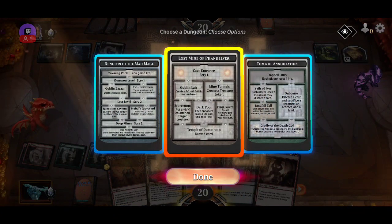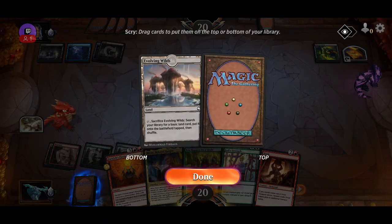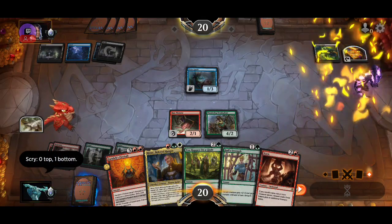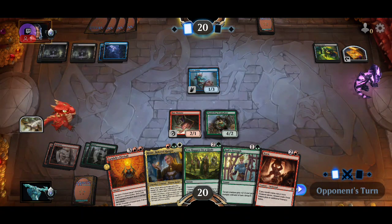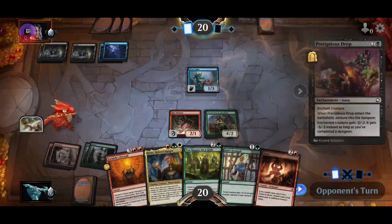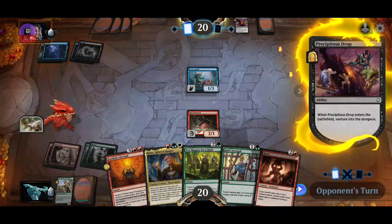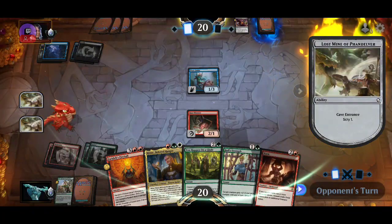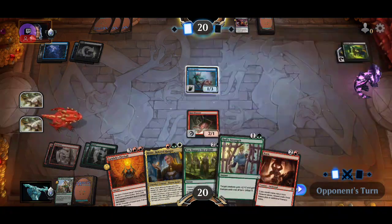I'm gonna go into this one because I want to create a 1-1 Goblin. Do I want a land next turn? I think I'm gonna play with two lands, then attack with both and try to play both spells. They're killing that. My play stays the same, I believe. They are representing a counter spell — that's why I'm not attacking, trying to bait.